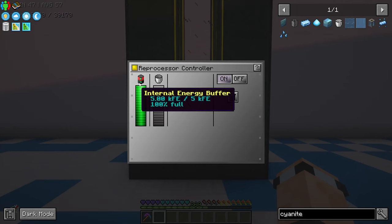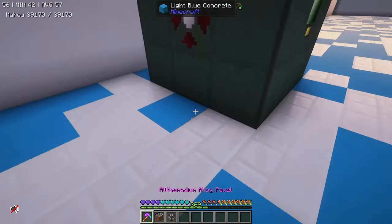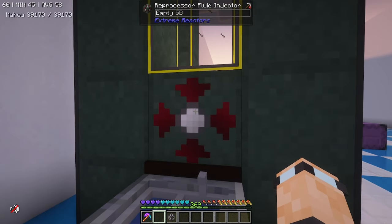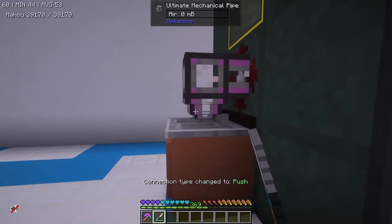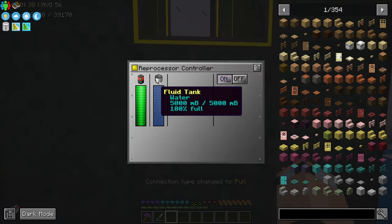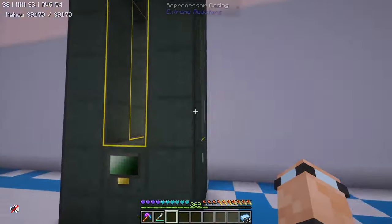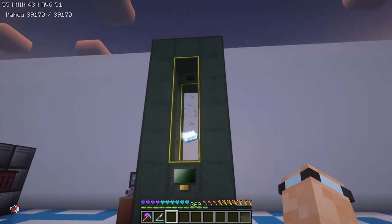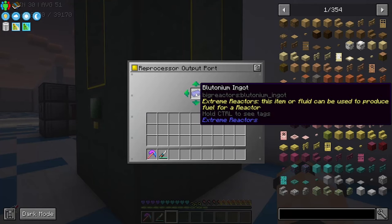You can turn that on — it will be using some power. The way we're going to get items and fluids into this is we're going to use a sink for infinite water and stick that on the fluid injector. For now I'm just going to use a Mekanism pipe and pipe water into the reprocessor. If we take the cyanite we had earlier and put that in the top, you can see the cyanite is being reprocessed and it should turn into plutonium.